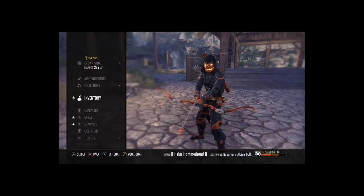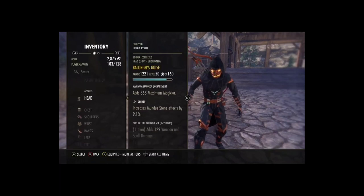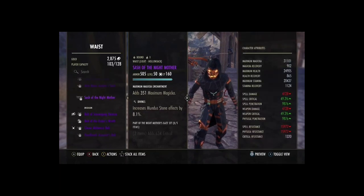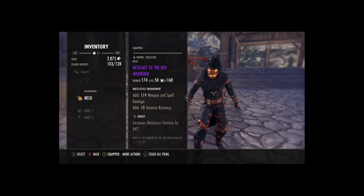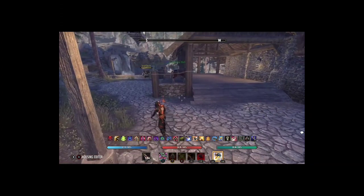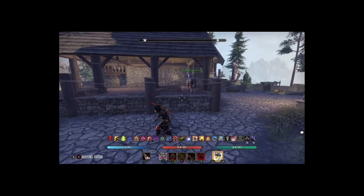Looks like I'm already ready for Halloween — that's probably my favorite event. I could probably make all this gear yellow as well just to get the divines up a bit and squeeze a bit more pen from the Mundus Stone. I've already golded the other sets because I wasn't sure what was best, but I think Red Mountain and Scavenging Demise is the winner — I'll probably gold those out too, minus the jewelry as that's a bit expensive. But that is my opinion of the most optimal setup for the one-bar bow gank. Stay tuned for the next video.